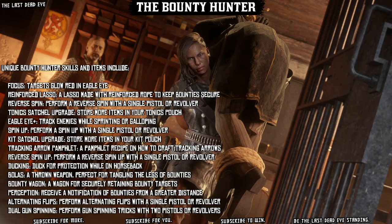Unique Bounty Hunter skills and items include: Focus — targets glow red in Eagle Eye; Reinforced Lasso — a lasso made with reinforced rope to keep bounties secure; Reverse Spin — perform a reverse spin with a single pistol or revolver; Tonic Satchel Upgrade — store more items in your tonics pouch; Eagle Eye Plus — track enemies while sprinting or galloping; Spin Up — perform a spin up with a single pistol or revolver; Kit Satchel Upgrade — store more items in your kit pouch; Tracking Arrow Pamphlet — a pamphlet recipe on how to craft tracking arrows; Ducking — duck for protection while on horseback; Bolas — a thrown weapon perfect for tangling the legs of bounties; Bounty Wagon — for securing and retaining bounty targets; Perception — receive a notification of bounties from a greater distance; Alternating Flips; and Dual Gun Spinning — perform gun spinning tricks with two pistols or revolvers.